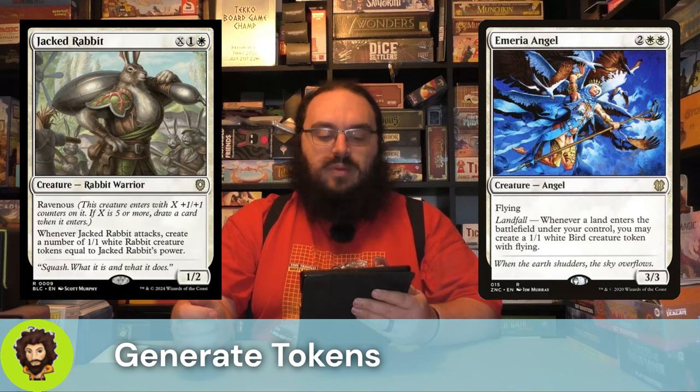Jacked Rabbit follows that up. Jacked Rabbit is X, one, and a white. They are a 1-2 naturally, but they enter with X plus one, plus one counters. If X is five or more, we do get to draw a card — pretty nice. More importantly, whenever the Jacked Rabbit attacks, we will create a number of 1-1 rabbits equal to the power of the Jacked Rabbit. Normally we aren't trying to have a big beefy boy on the field, but I think the Jacked Rabbit is an exception here.